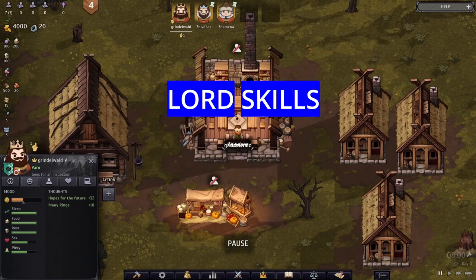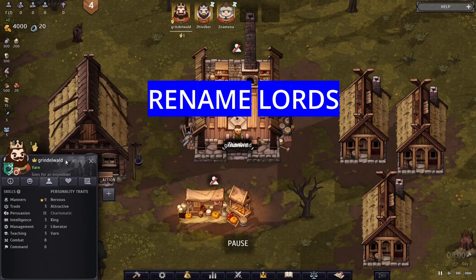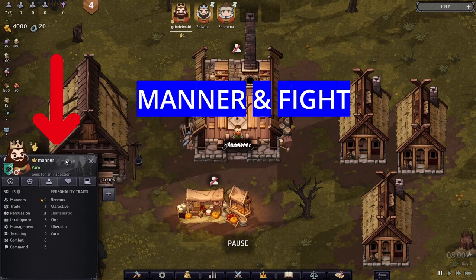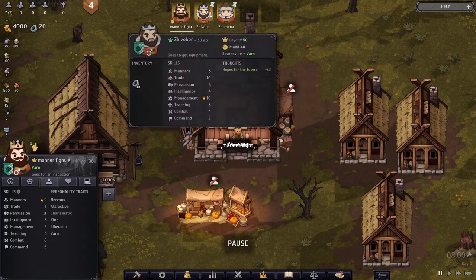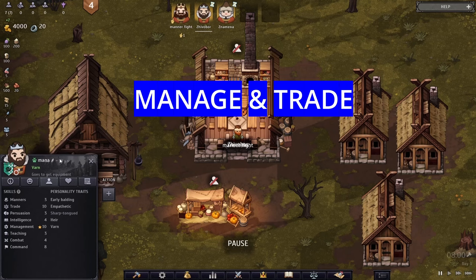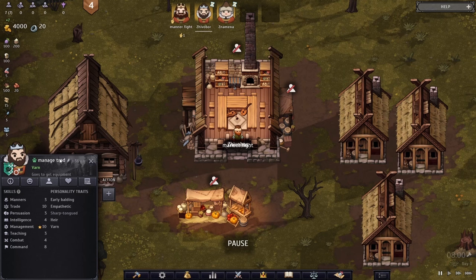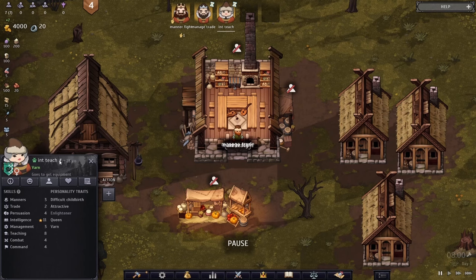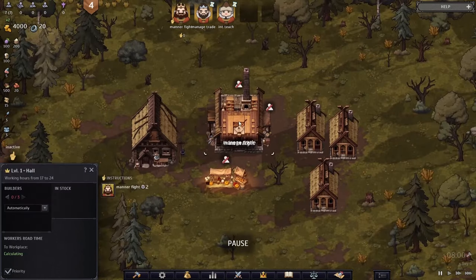The first thing you should do is take a look at your lords and their skills. You should also rename them so that you know exactly which guy has which skills — this will be helpful later in the game. We have our king who has mana and can fight, our second guy who can manage and trade really well, and our girl who has intelligence and teaching.